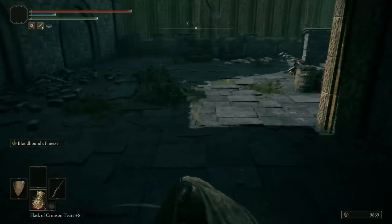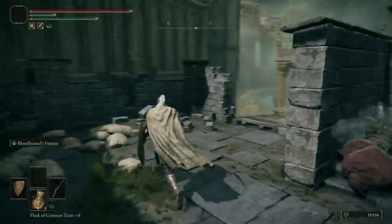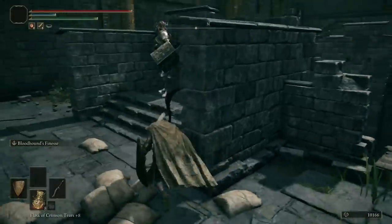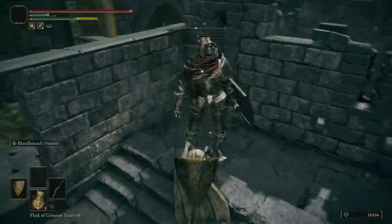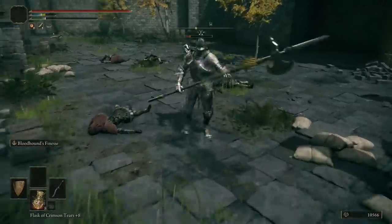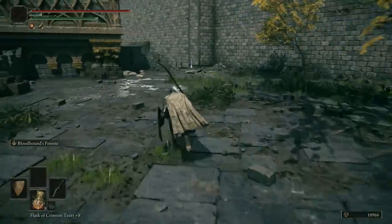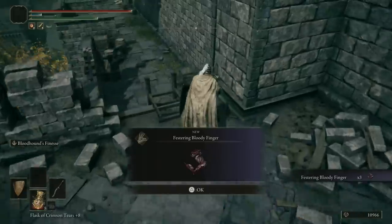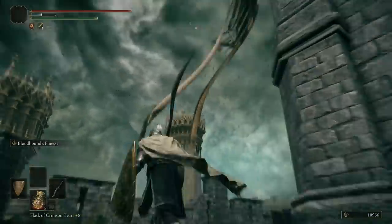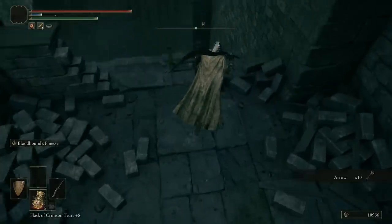Walk off the ladder — no fall damage here. Rush the next enemies and take them out. Now there are two Banished Knights coming up — you can't backstab them, but you can sneak up and use your Ash of War. Rush up behind the first one, Ash of War, then follow up. The second one comes charging — block and counter with Ash of War and follow-up. Double item drop, nice. Pick up the item in this area and drop down.